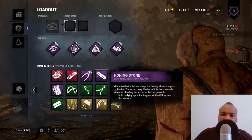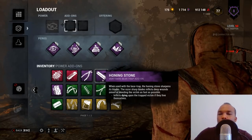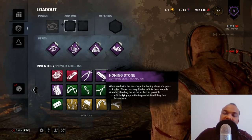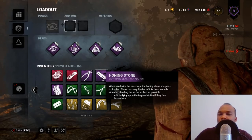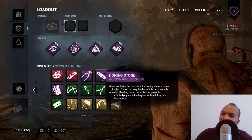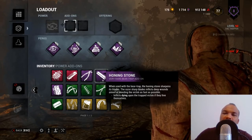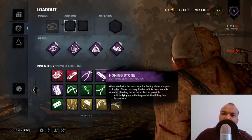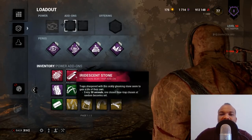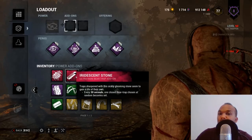The Honing Stone now gives a 100% chance — if a survivor frees themselves from a trap they're instantly inflicted with the dying state. Previously it was a 50% chance, so this is a significant buff. One important distinction: if another survivor frees the trapped survivor, the dying state is not applied — it only triggers on self-escape.